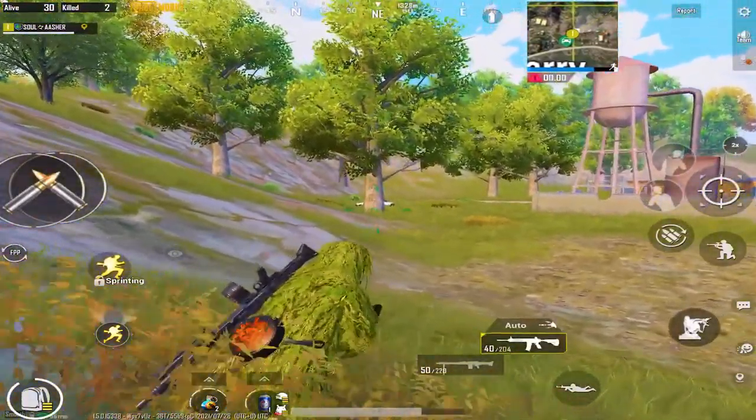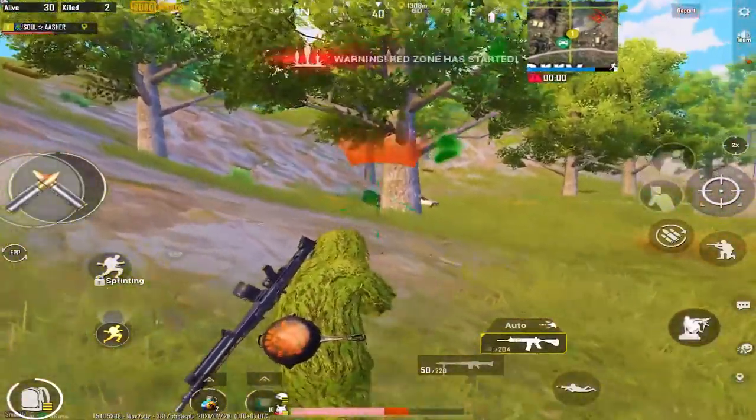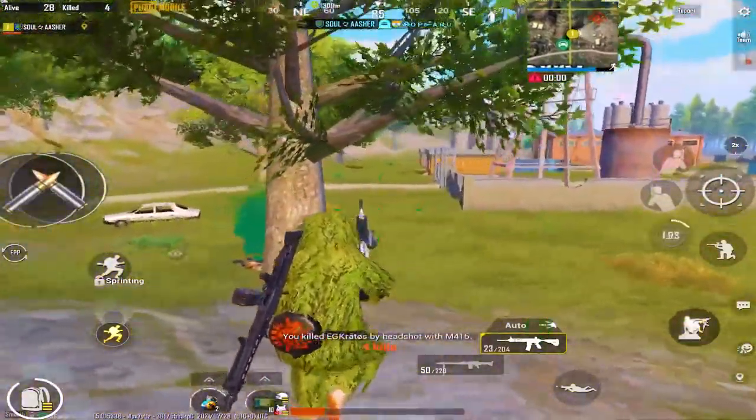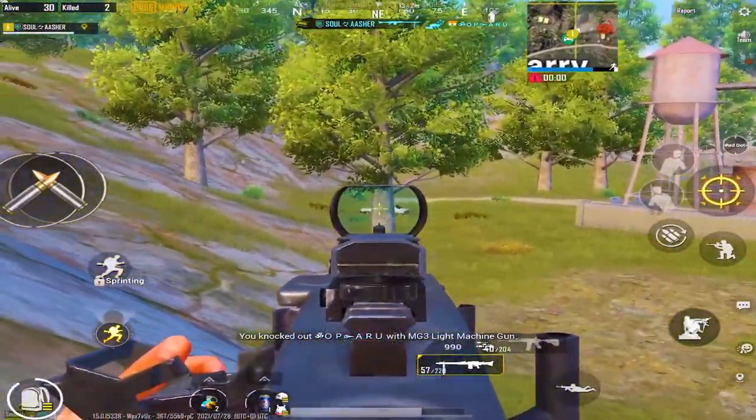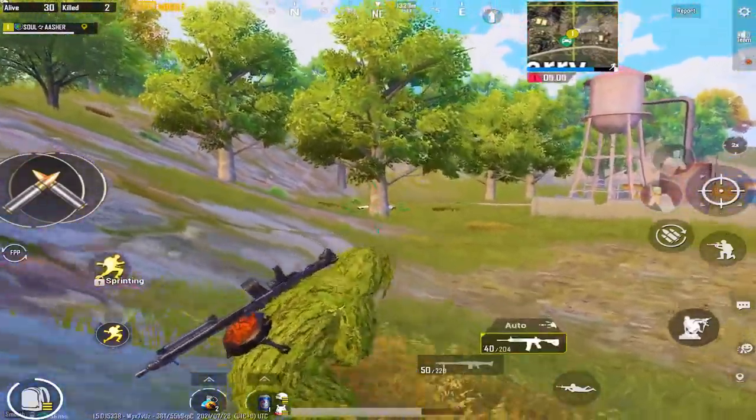Prefire to scare your enemies with the drop gun, only if it is an auto gun. Here, I kept rushing to the last one in that duo — if I went to kill the knocked enemy, the second enemy of his team can easily kill me.